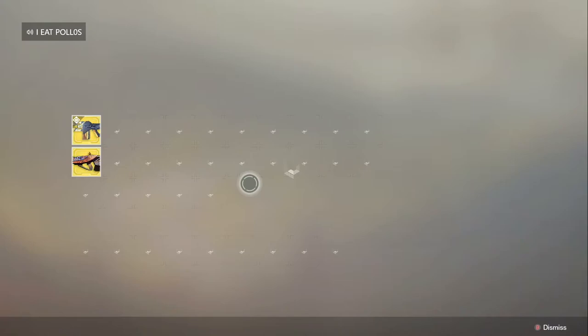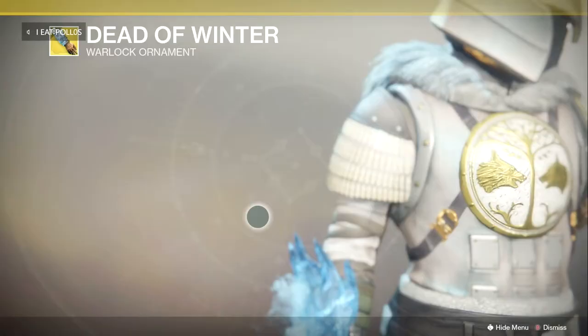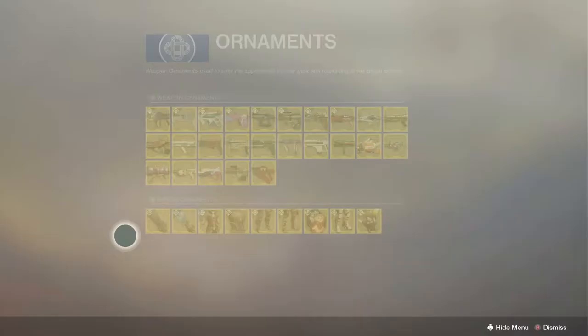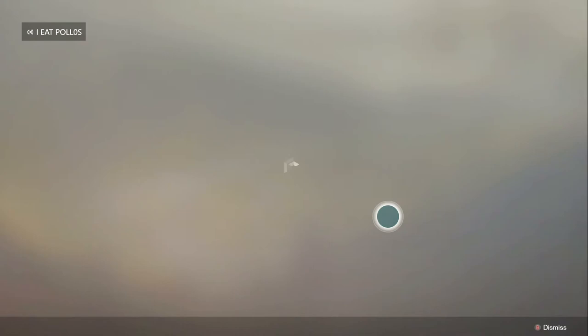Moving over to the Winter's Guile — or whatever you call this armor piece — there's an ornament called Dead of Winter. It has a little ice shield on the arm, which is really cool. Then there's Gothic Horror for the Kronstein's Armless. It's kind of nice — actually, I'm going to give you a true opinion: this looks like ass. I don't like it. They should have done a little bit more with that, but it's not up to me.